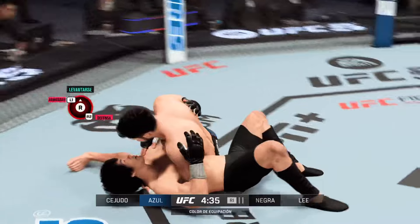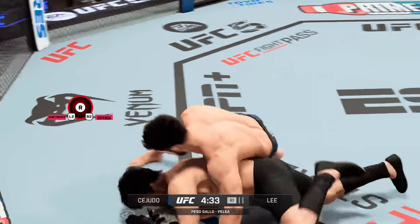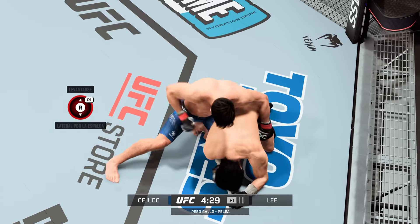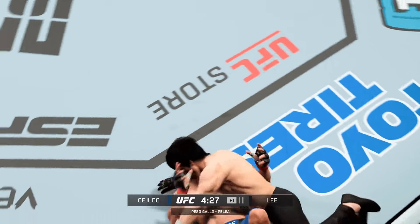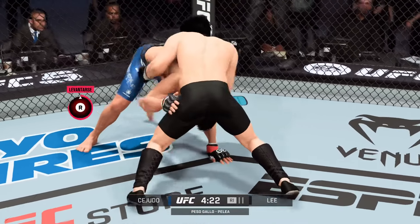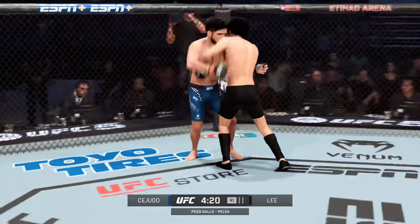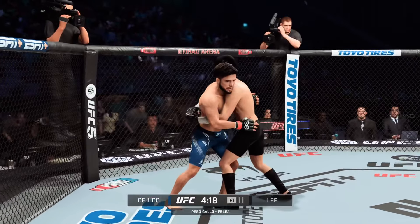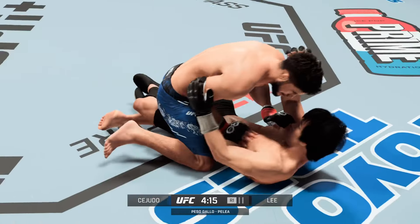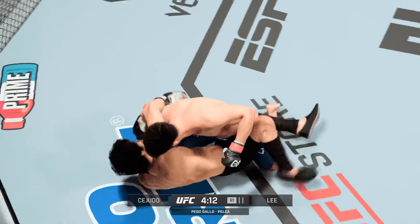Triple C — maybe C4 in the future — but Henry Cejudo getting a takedown early in this one. The guy's an Olympic champion. He's the best wrestler the UFC has ever seen. He's next level when it comes to getting takedowns. He starts in that wide karate-based stance, lets you make a mistake, and next thing you know you're flat on your back.